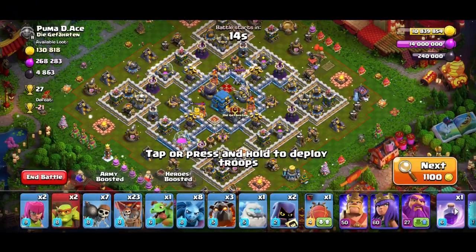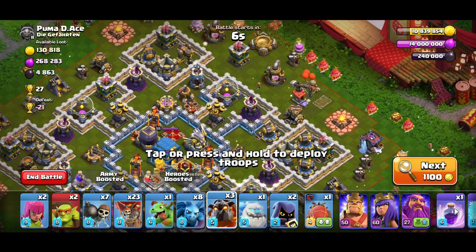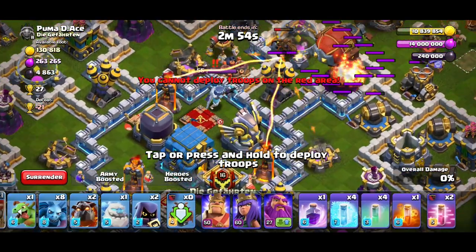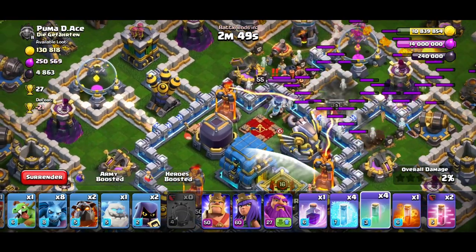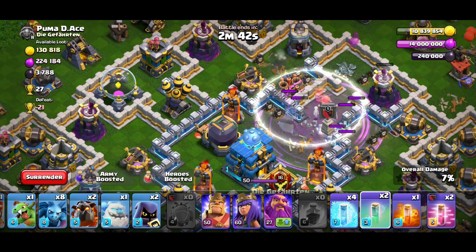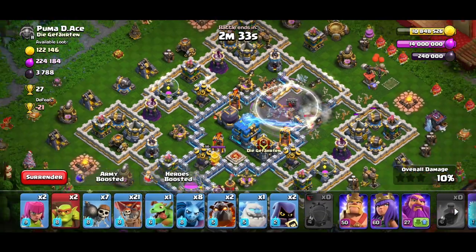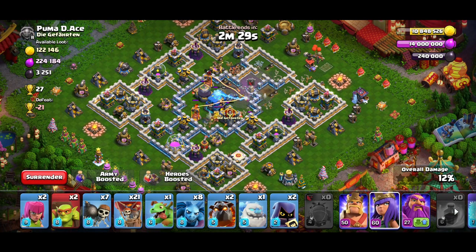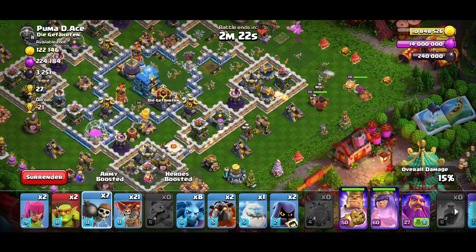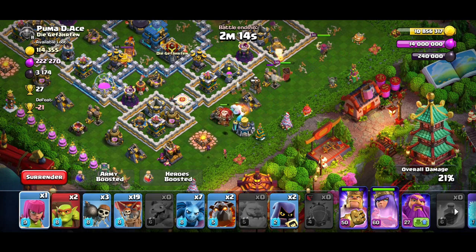We crushed this base with loons to spare. By the way, level 8 loons look so clean — they're red. Now the closest-to-max Town Hall 12 I could find. Look at this hound angle going in with the blimp. I dropped the invisibility very late — my wall breaker was still alive under it — but I have to mention: against a max TH12, the blimp got baited. Let's see how we handle it.